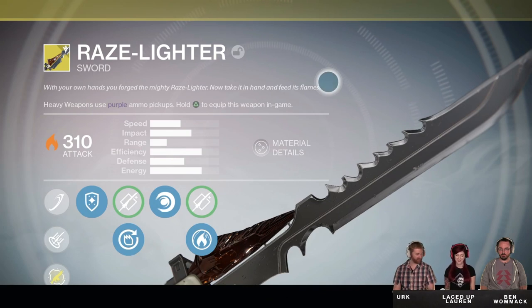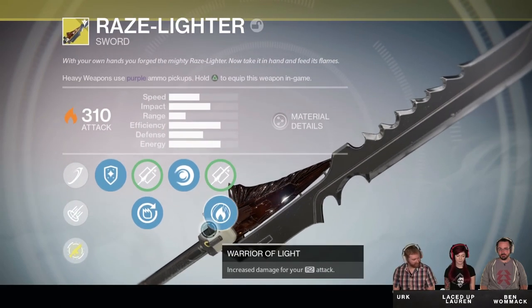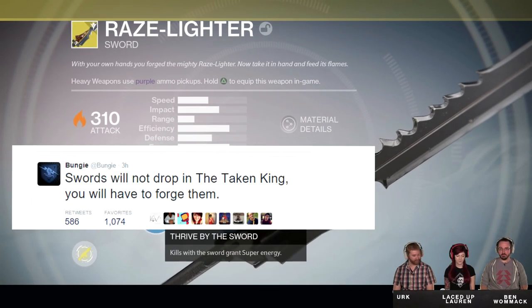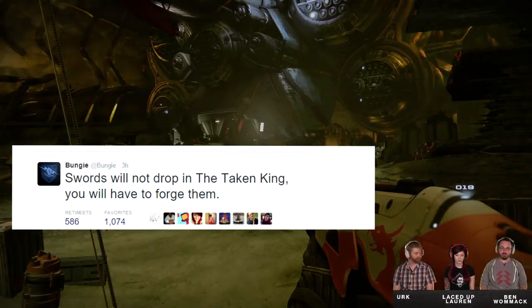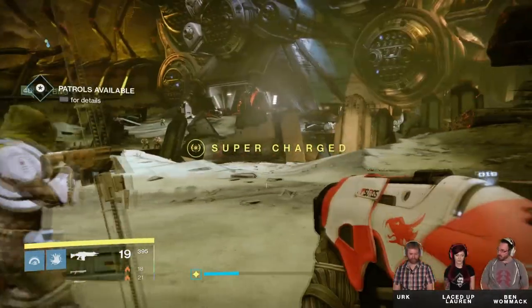The first screenshot shows an exotic solar sword — and yes, I said exotic — called the Ray's Lighter. A tweet by Bungie says that swords will not drop from the Taken King; you have to forge them yourself. Meaning everyone will have an equal chance to get the swords, but through missions.